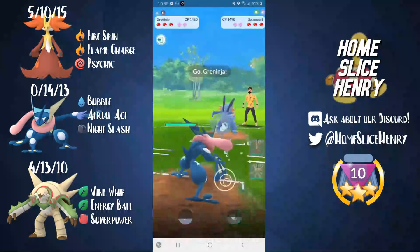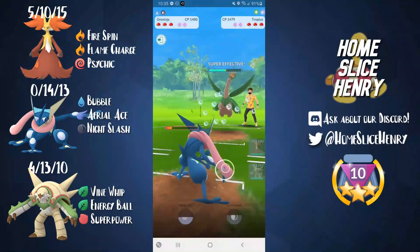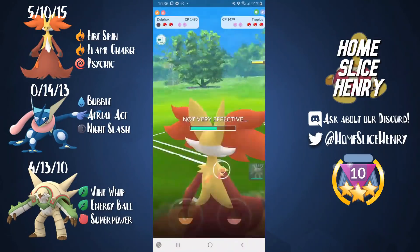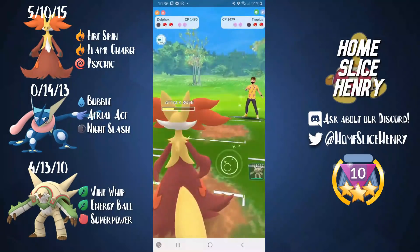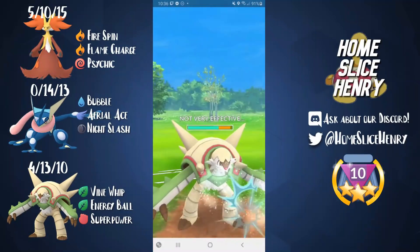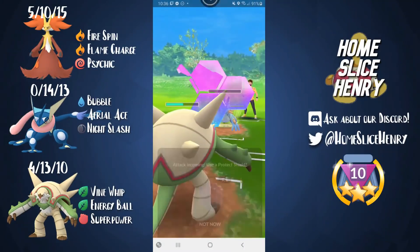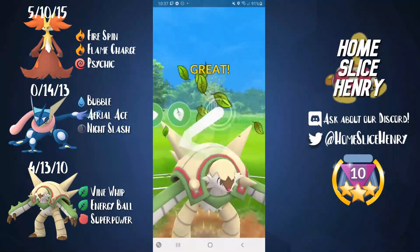Delphox into Swampert — absolutely terrible lead. I safe swap into Greninja. They come in with Tropius — here's where Aerial Ace is going to be helpful, taking about 50% of Tropius' health. We wait our switch clock and come in with Delphox. A charge move from Tropius — just a Leaf Blade, which we resist. I go for the Flame Charge to buff my attacks since we're getting quite low. Swampert comes back — quick swap into Chesnaught to catch the Hydro Cannon. They actually stay in, which surprises me. Another charge move — we shield it up; it's just a Hydro Cannon. We try to farm down but unfortunately can't quite get there. We shield again just to be safe. It's a Stunfisk — so we definitely have an uphill battle ahead.